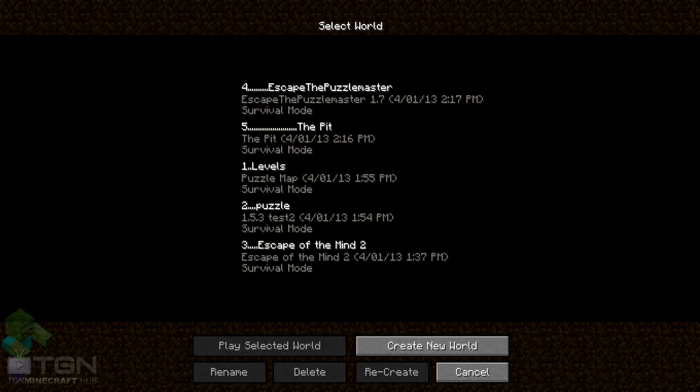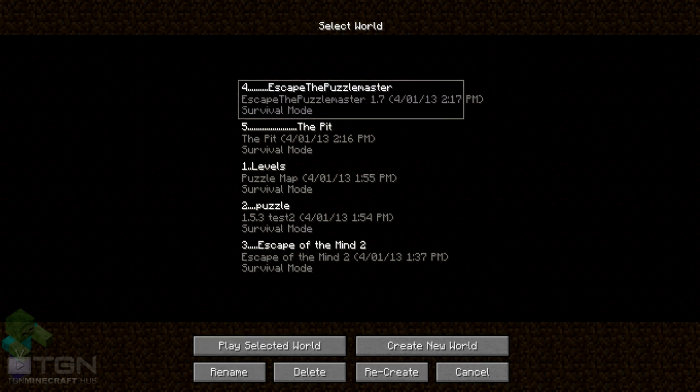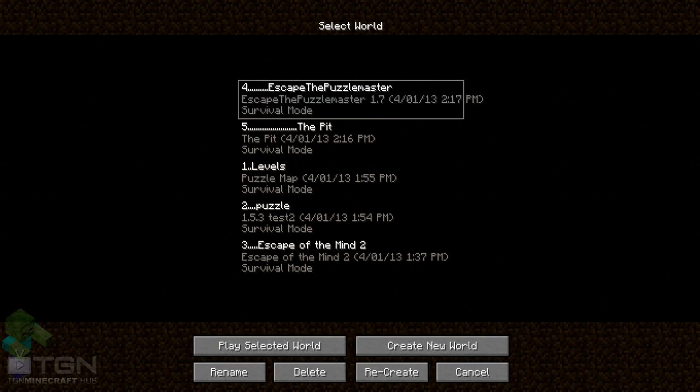What's going on guys? This is number 4 out of 5. This one is called Escape the Puzzle Master. Now let's load it and see what it looks like — I already know what it looks like, but I'm going to show you.